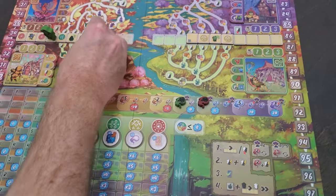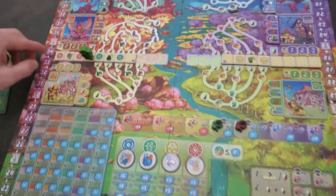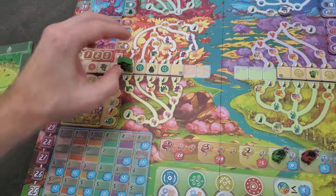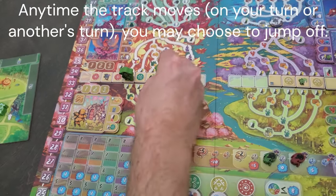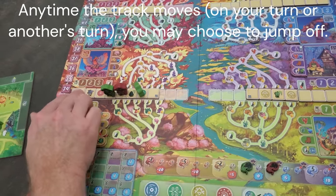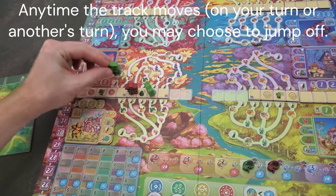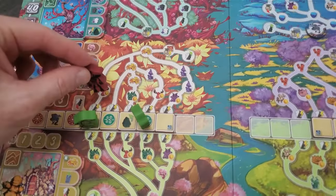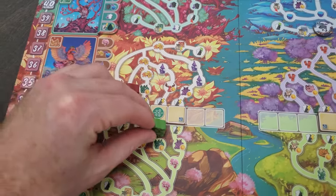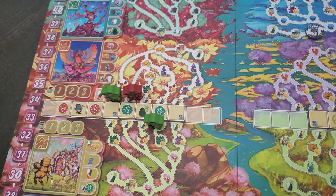One important thing: whenever you move the tracks, any guys already on there — say I had a guy here and Allie has one of her guys over here — as soon as it moves, these guys can jump off. When they jump off, they can either go here or here — north or south. The further they go on their pilgrimage, going on this track, the more rewards they're going to be able to get.